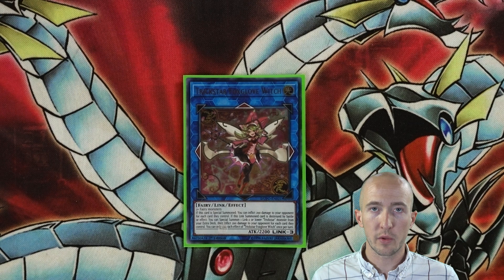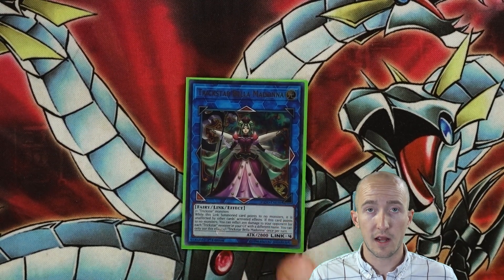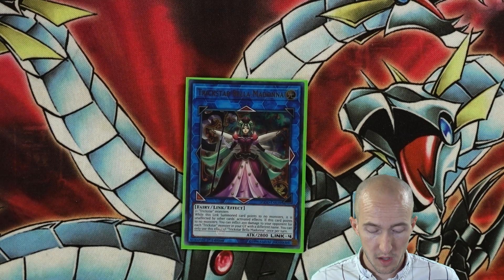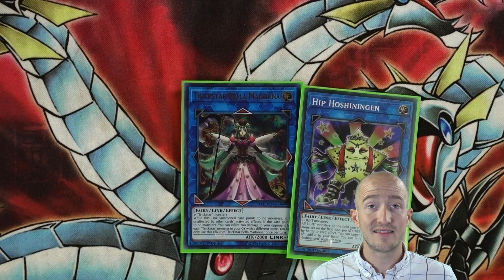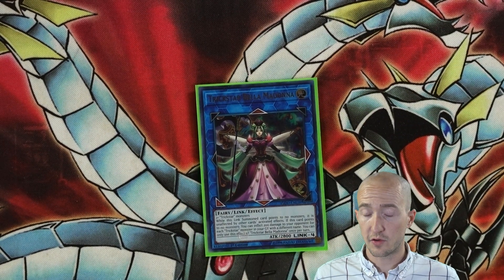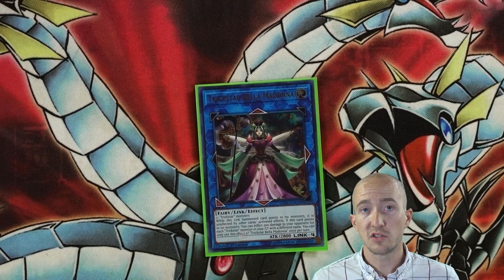One Link 3 — Trickstar Foxville of Witch. Very situational, only really helps if you're going second and your opponent's already link summoned a bunch. I don't go into her that much unless I need to keep Special Summoning or get her in the graveyard for the next big one. Trickstar Bella Madonna — my favorite card in the deck, the boss card of the deck. While this Link Summoned card points to no monsters, it is unaffected by other cards' activated effects — so Dark Hole, Raigeki, can't get over her. If this card points to no monsters, you can inflict 200 damage for each Trickstar monster in your graveyard with a different name, once per turn. Get her on the field with Hipposhenogen to pump her up to 3,300 — amazingly powerful. Plus you can use her effect to keep pumping her up, and if you have Honest in hand, it allows for even more protection. Just one Bella Madonna.